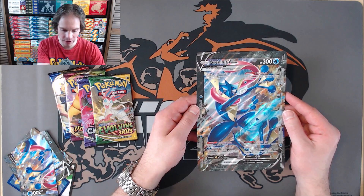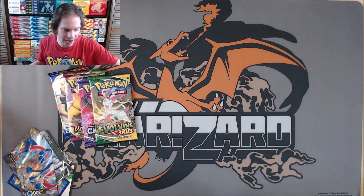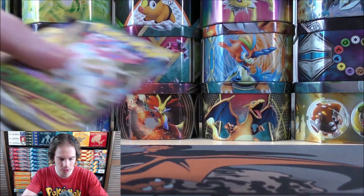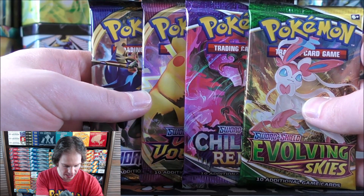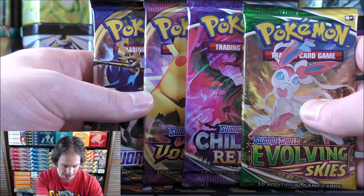Brilliant Stars, released in February, will include V-Star cards instead of V-Union cards. So there's a look at it, similar to Legend cards of years past in the HeartGold, SoulSilver series of sets. The four Booster Packs on the inside are all Sword and Shield series sets — oldest being Sword and Shield Base set, then Vivid Voltage, Chilling Rain, and Evolving Skies.